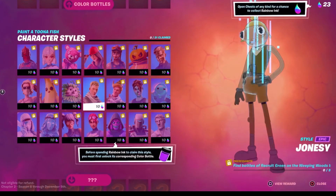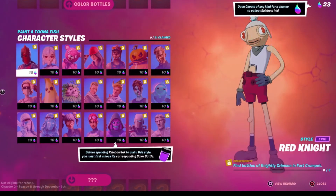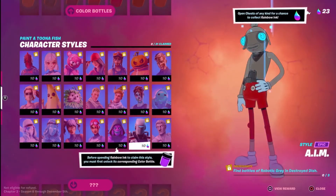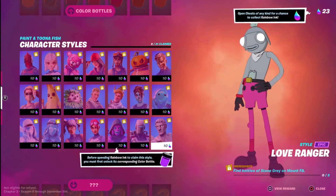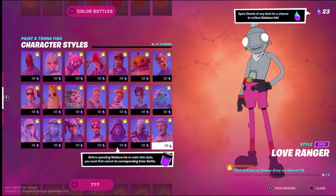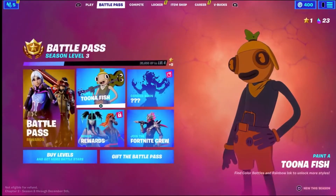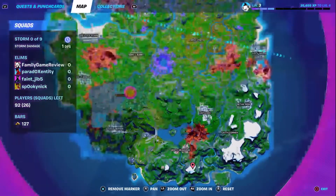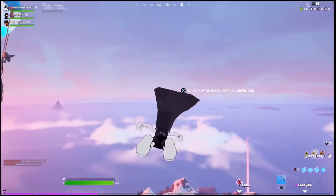I need to find a bottle of Kali Pink and Stewie Sacks. This one's kind of good I guess, I'm not sure. I need to find Stone Gray on mount F8, so I'm going to look for a bottle of Stone Gray. Going across the map — A, B, C, D, E, F — right, F is around here. Eight is probably like one through eight, maybe it's this one. Zoom in, zoom out — I don't know where mount F3 is.